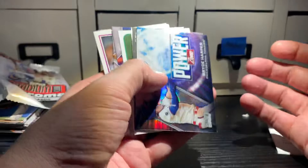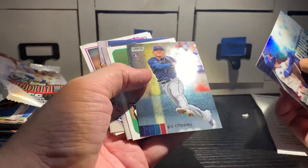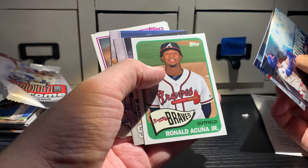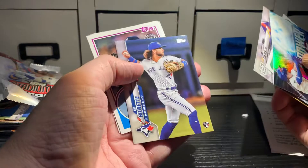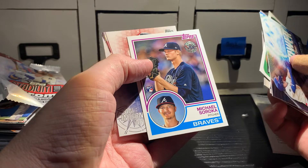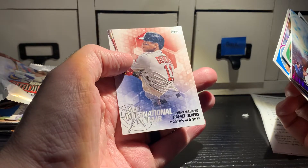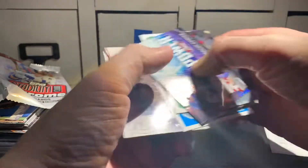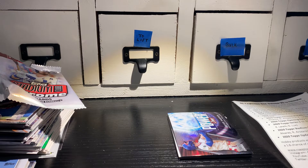So my hits for the box recap: Power Zone out of Stadium Club Chrome — Bryce Harper, the Yucheng, Ronald Acuna 1965 throwback, Tatis and the nice Bichette rookie out of 2020, the Soroka 1983 out of 2018 Topps Update, and the International Affair Rafael Devers 2018. So not too shabby. That Bo Bichette, if that grades out well, that could pay for the box and then some.